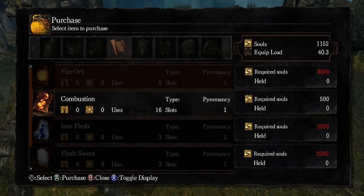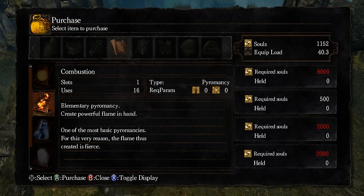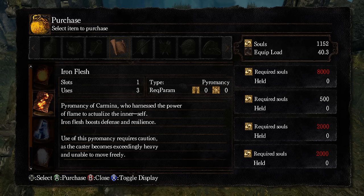Combustion, Iron Flesh — okay, shit that I need money for. Fire Orb — let's go down the list. Six lots of fire orb. Improves upon fireball — it's just a bit stronger, it's a better version of fireball, explodes upon impact causing splash damage. Iron Flesh — this was some of that non-fire related bullshit. This is big poise. Pyromancy of Carmina who harnessed the power of flame to actualize the inner self. Iron Flesh boosts defense and resilience, but the caster becomes exceedingly heavy and unable to move freely.